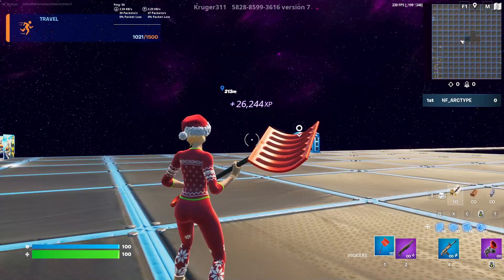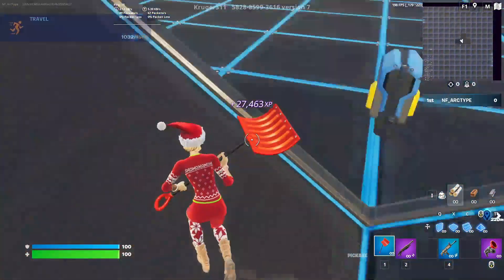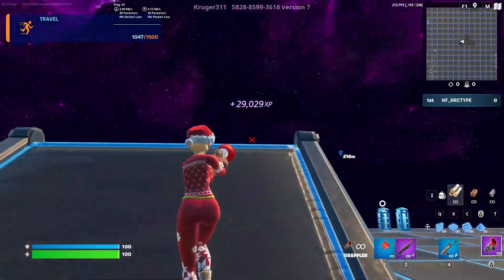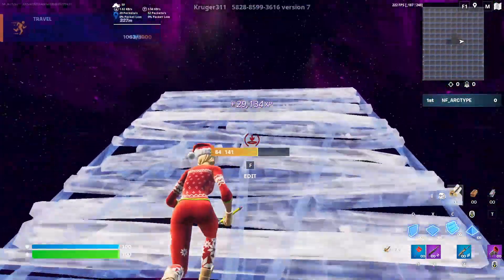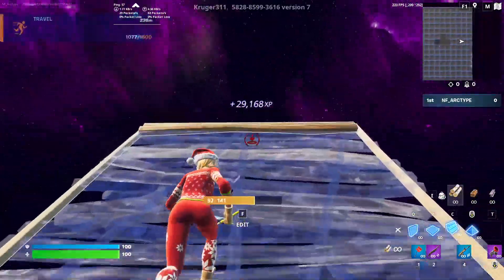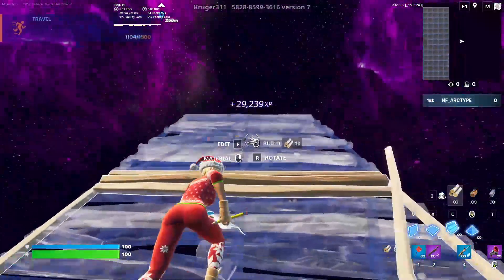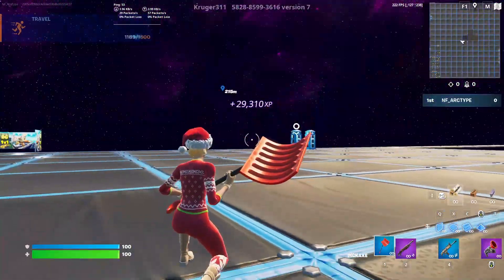For the next one, come to the 1v1 rent area. Previously we built two displays, but this time we need to build a different way: place one, two, three, four, five, six, seven, eight, and nine stairs, plus one floor, then interact with the button.